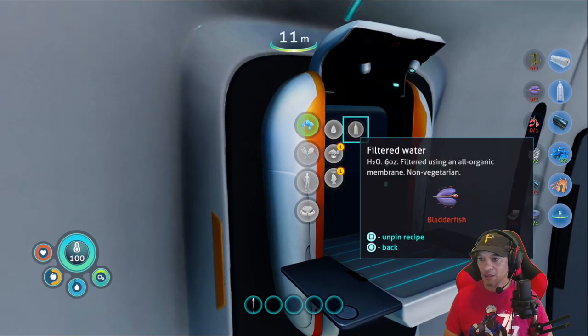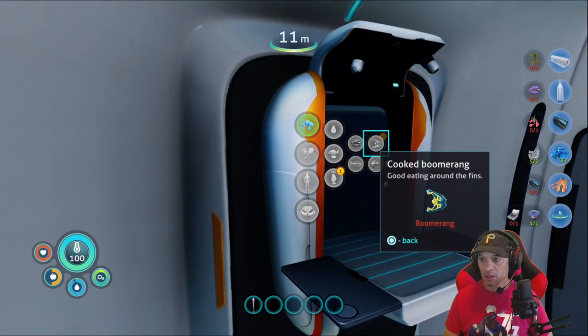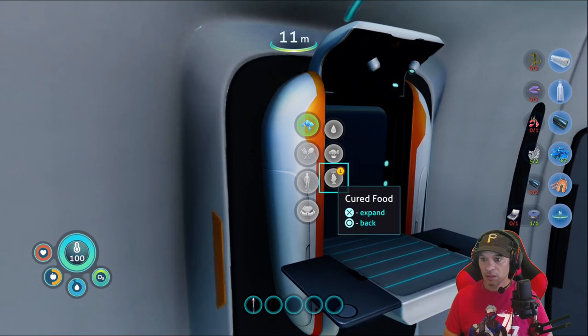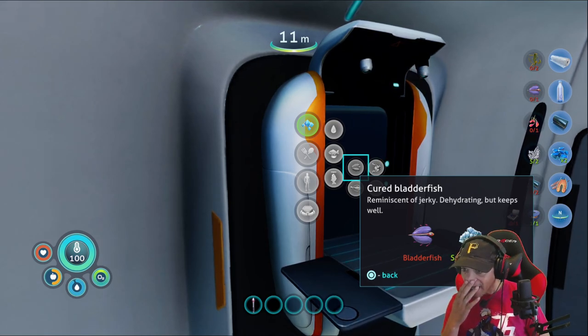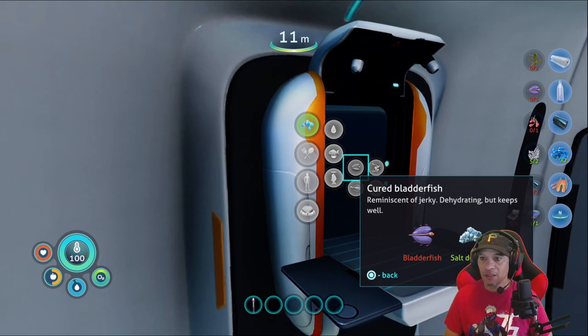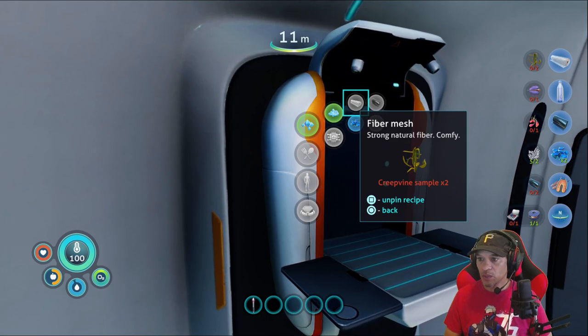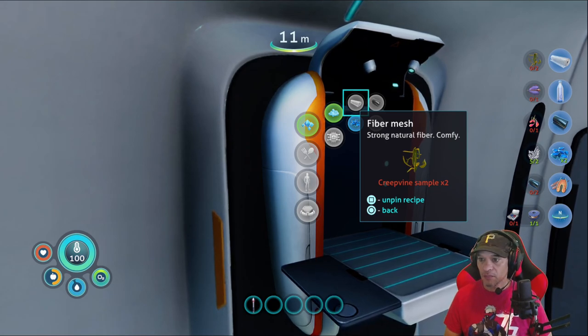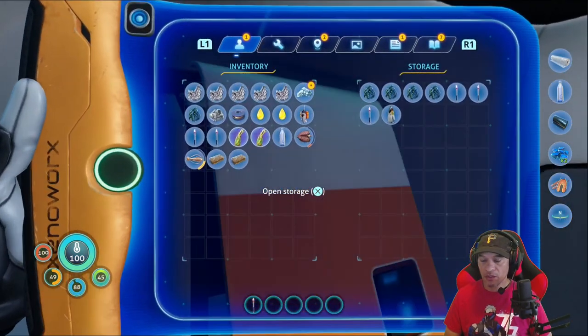See, we have anything? No. So we just got to get these bladder fish to get water. Cooked food — let me see. Food eating. Oh, that's a blue marine. Let's see — oh so it's like jerky, dehydrated but keeps well, so we don't want to take that. So we need more creepvine — that's what I'm looking for. That's what we need. See what we have in storage.